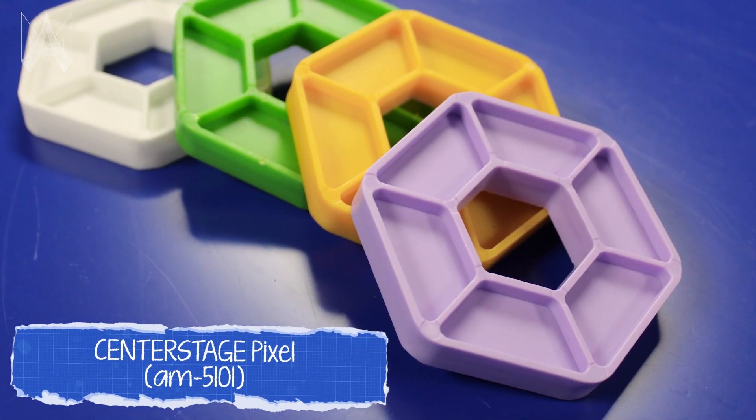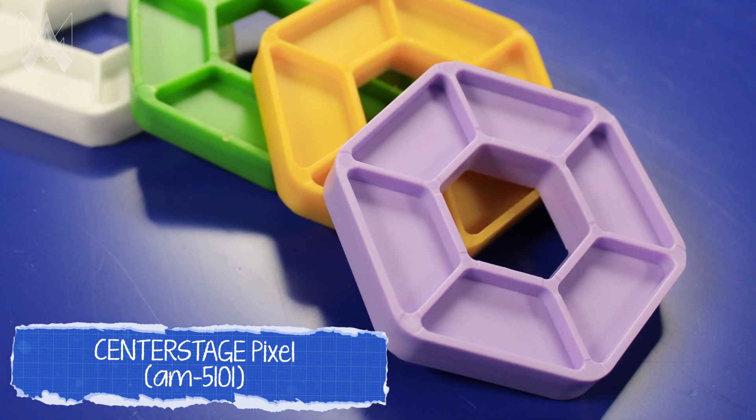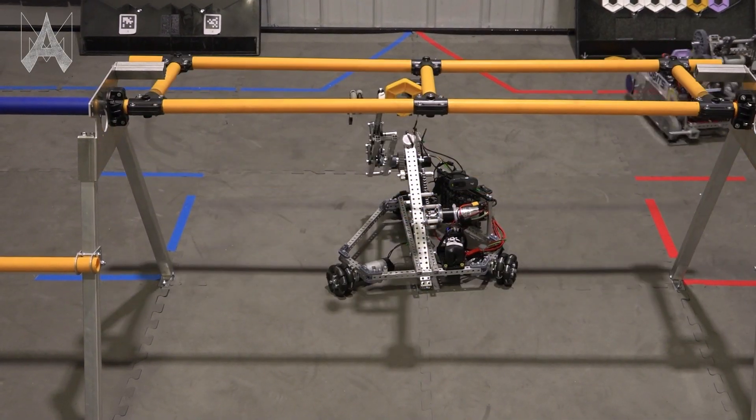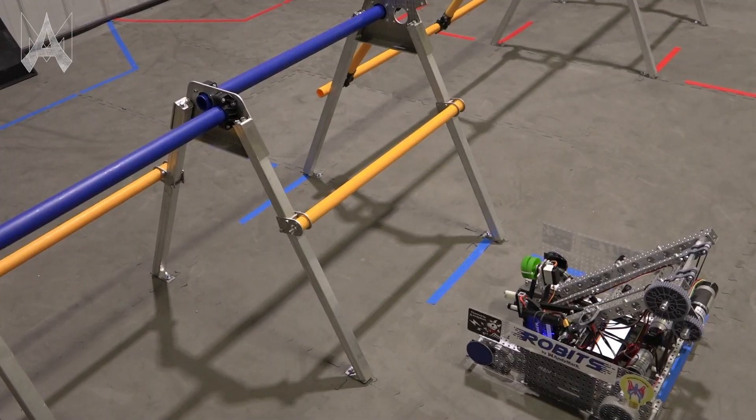For example, the pixel, while small, oftentimes can get stuck if your robot does not have a sufficient amount of ground clearance. There are two main pathways to get across the field in center stage. Robots can elect to go under the stage door or pass under the truss.